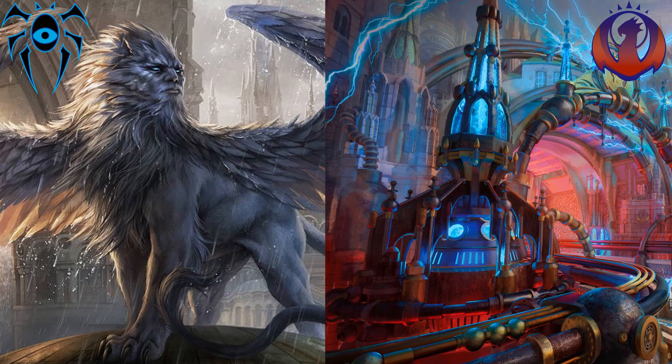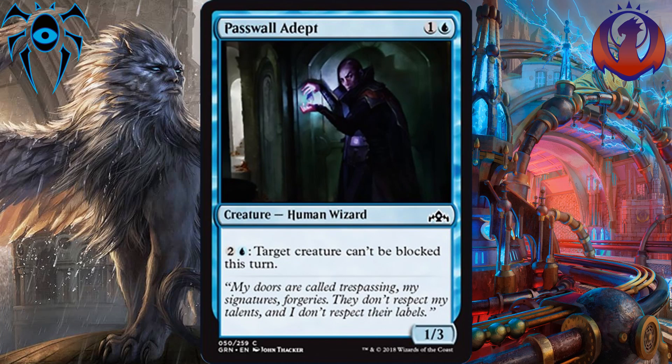Now to the blue commons, we have an honorable mention for Passwall Adept. It's 1 and a blue for a 1-3 that reads: Pay 2 and a blue — target creature cannot be blocked this turn. In some cases, it may just stand in the way of tokens getting through, but in others it just wins you the game. In a grindier game, you can use this to get through lethal damage for potentially multiple creatures if you have the mana for it.